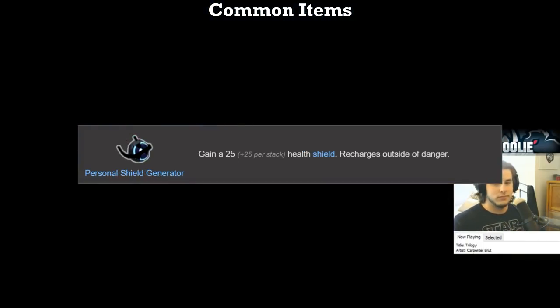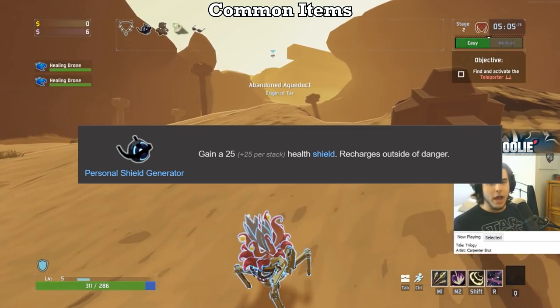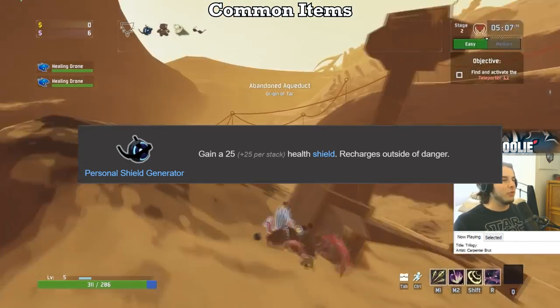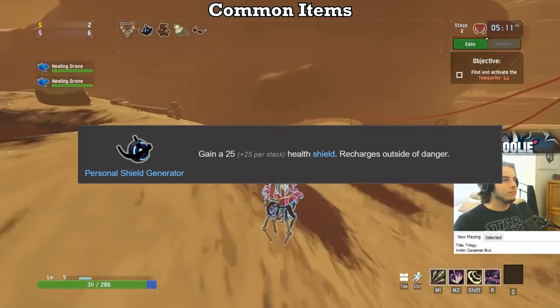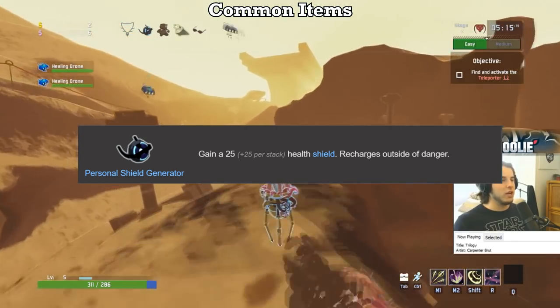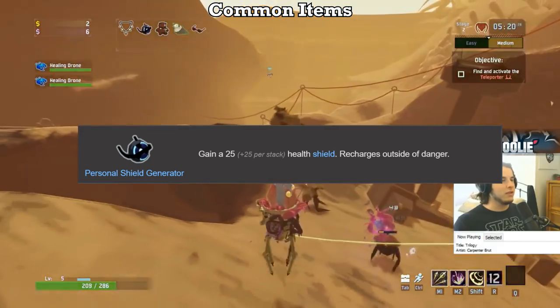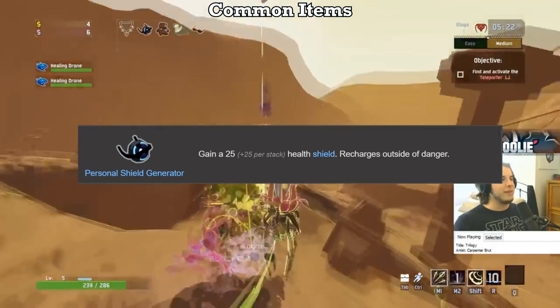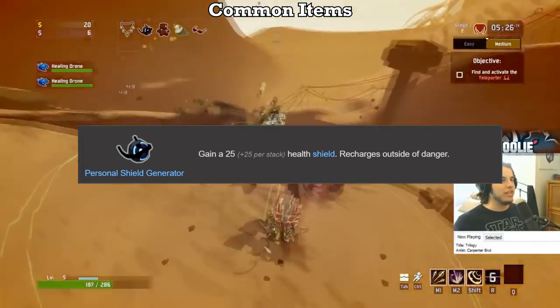Personal Shield Generator gets an F. You may be surprised at the rank, but the reasoning is simply this: it messes up literally the best combo in the entire game — stacking Shaped Glass. Due to not being able to regen and, more importantly, leech shields, the benefit it seems to provide actually straight up enables you to die. The 25 shield you get is absolutely not worth the inability to leech or regen normally, so it gets an F. We'll cover the details when we talk about Shaped Glass.